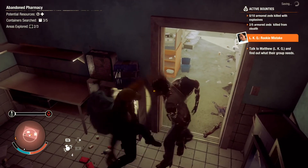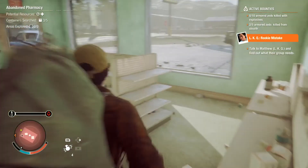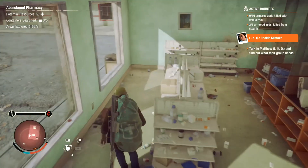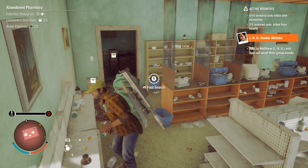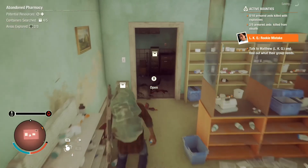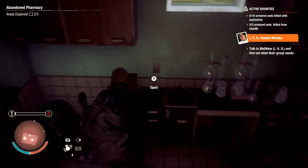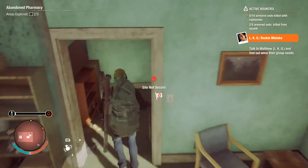Plague infection! So once that meter on the left fills up — if I keep getting hit by plague zombies — I can get plague infection and die. It's actually relatively hard to get plague infection and die from it; they give you ample time to figure your stuff out and stabilize it. I honestly don't think I've ever died from plague infection. I've died from feral zombies plenty of times and a few times from juggernauts.